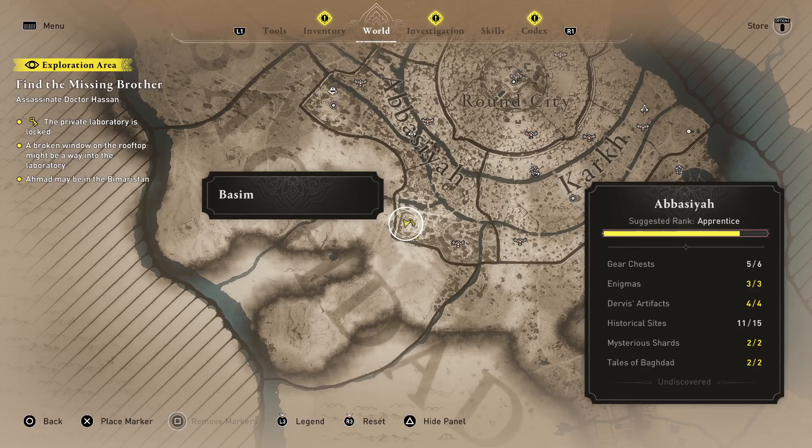Hello everyone and welcome to this guide. If you want to find the missing brother, you're trying to assassinate the doctor, but the lab's locked. You need to find a broken window which may lead into the laboratory. You've also got a hint as to where it may be, but we're here for the assassination part.